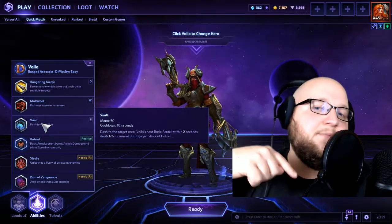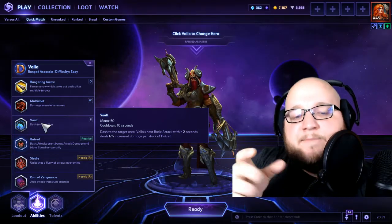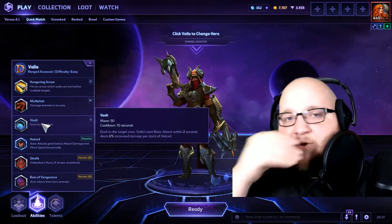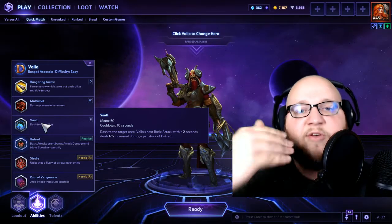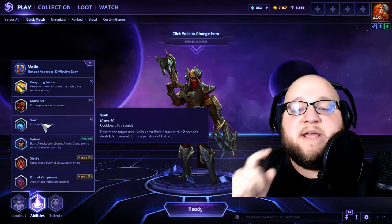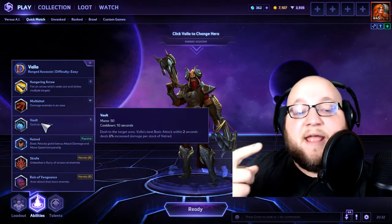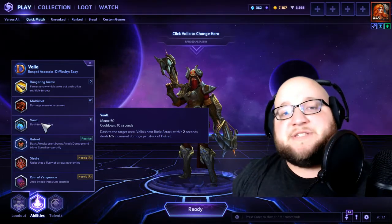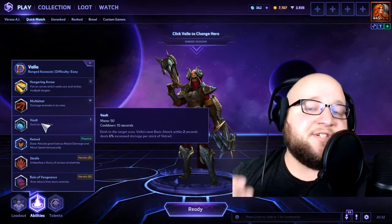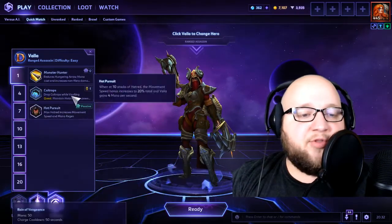Multi-shot is a simple cone of damage in front of you. Vault is similar to Leap — a short-range teleport, a little bit longer range — you can use it to get away, relocate yourself, or be aggressive. The added thing on Vault is the next basic attack within two seconds deals an additional 6% damage per Hatred stack, so that's a maximum of 60% bonus damage at max stacks.